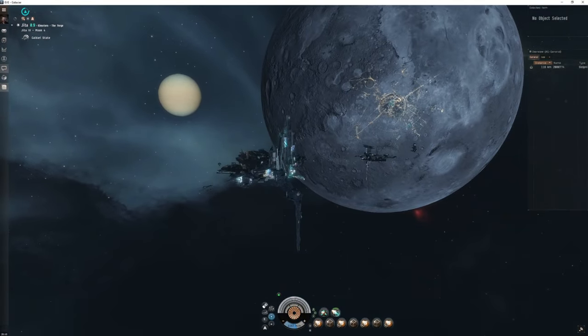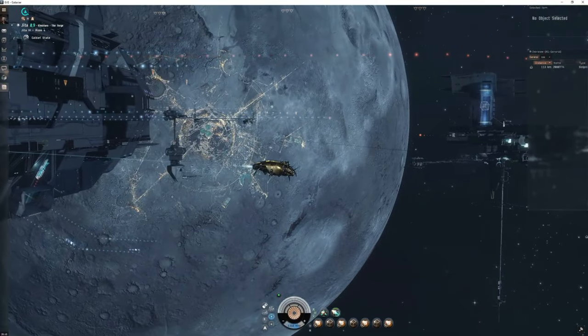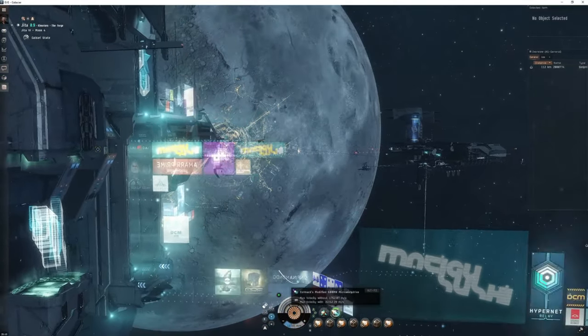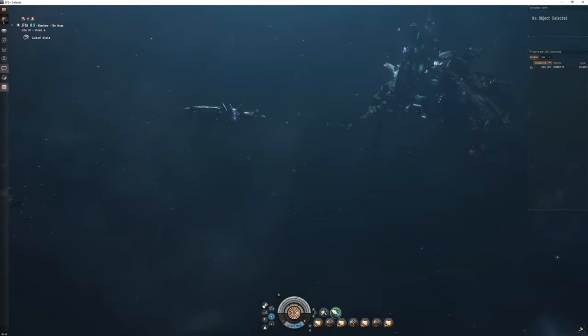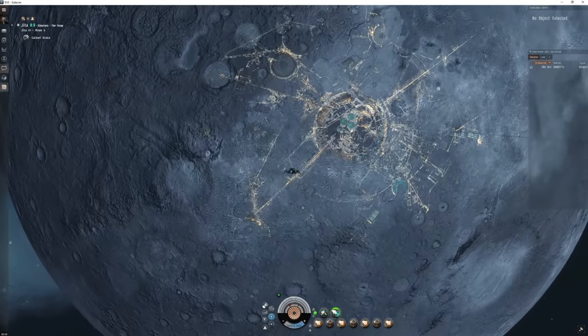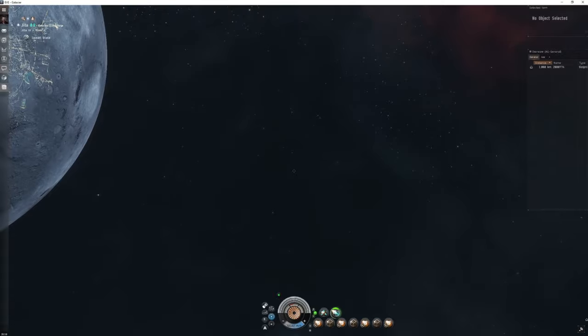Here we are — there's a Sleipner on grid, one of the guys just chilling out. We set off towards that moon colony, overheat, and look at this thing go. That's already 34,000 meters a second and now we are approaching 50, approaching 55,191 meters a second. We are approaching that moon pretty fast.